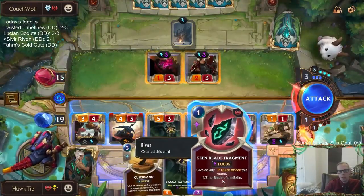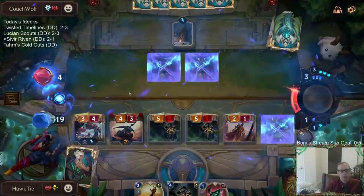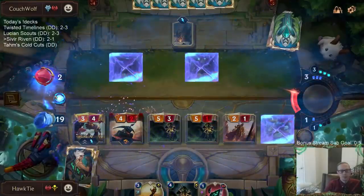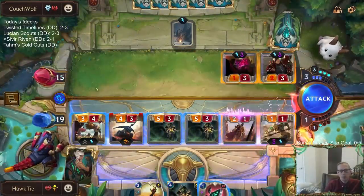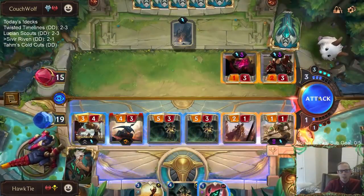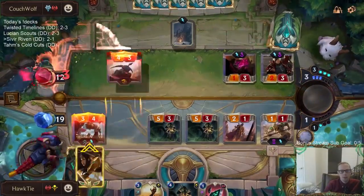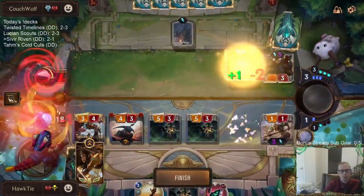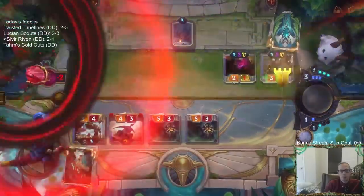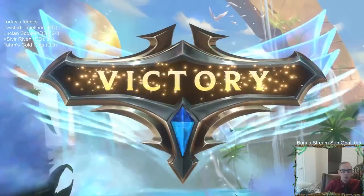I'm kind of thinking, do I use this Quick Attack? Maybe I just do this — yeah, let's just do that. By putting them over there, if they play the Ice Shard then we don't have to worry about them getting into combat or anything.